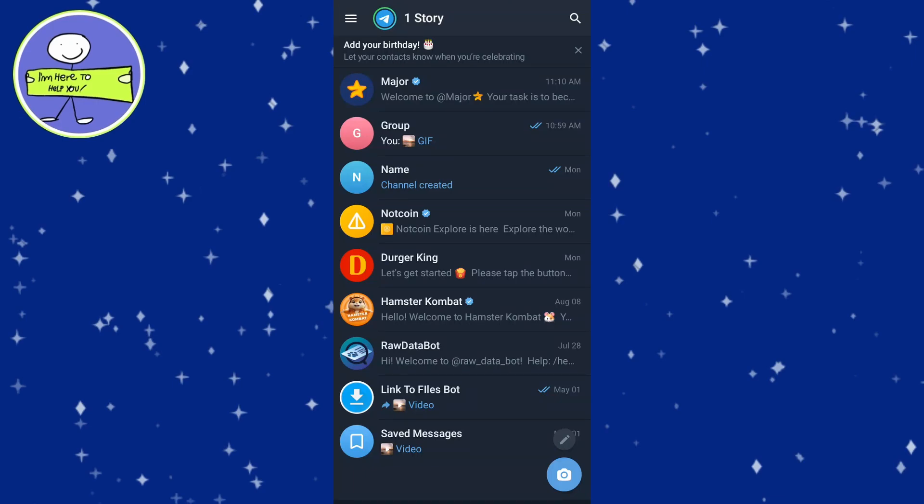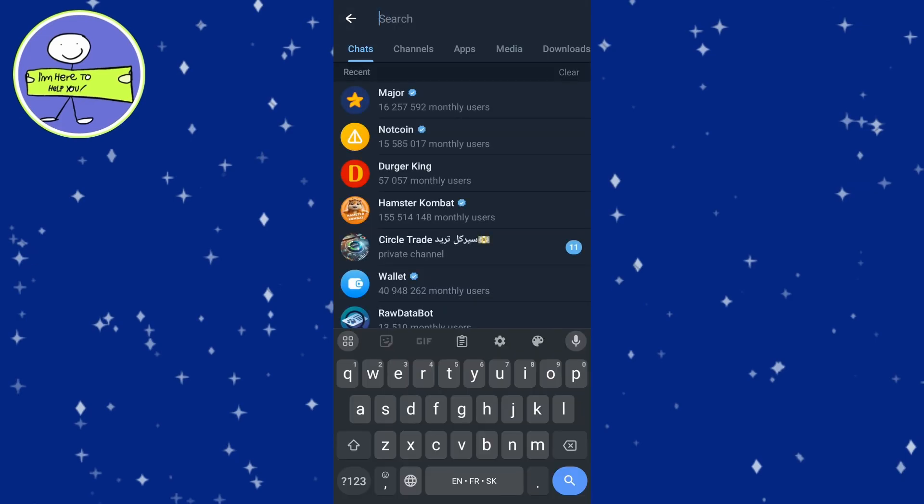In today's video I'm going to show you how to use Major Official Bot on Telegram. First, open up the Telegram application on your device and then tap on the search icon at the top. Tap in Major Official Bot in the search bar.